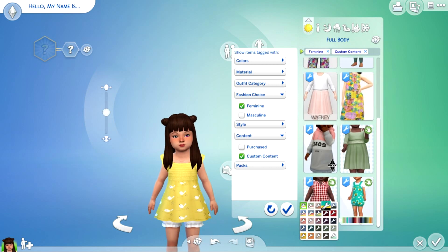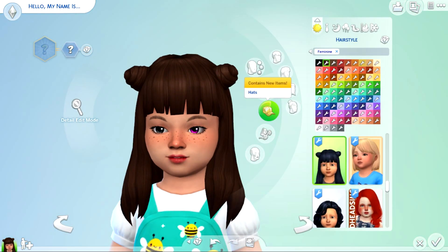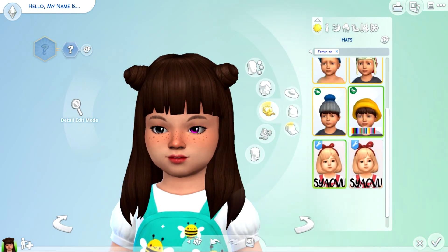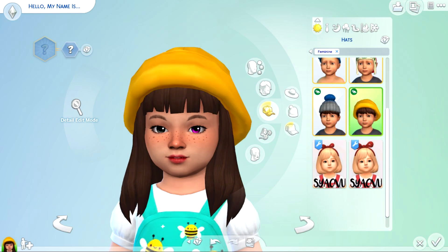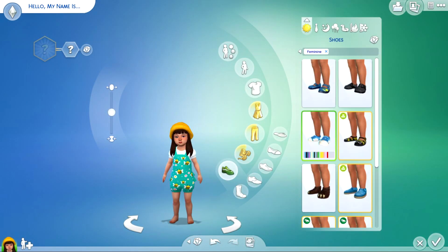After trying a few dresses, I finally decided on this cute ruffled overalls from Plumbob's T-Society. In a way, she gives me a cute but a little Dumbo-ish vibe.